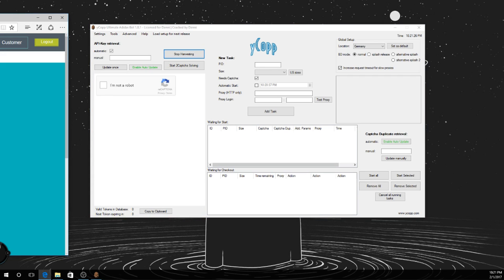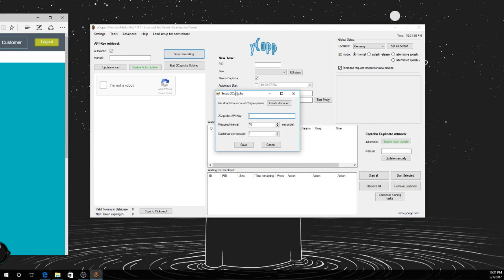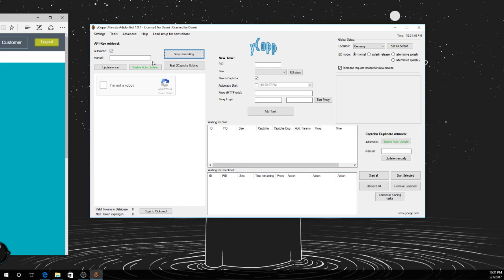Put in your capture key. Every five seconds it's requesting one — you probably want to make that faster on like regular cops. Location to your creation, it changes the API. These are the modes: you want to do it like a normal release or a splash mode release.